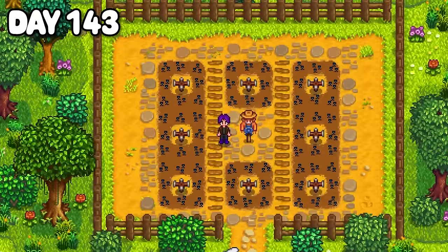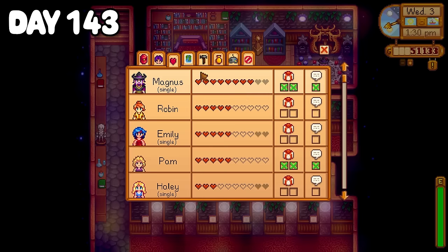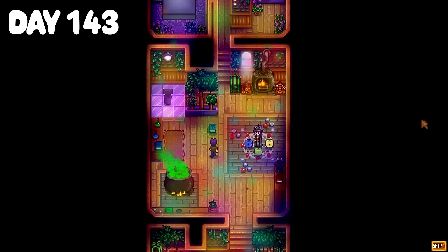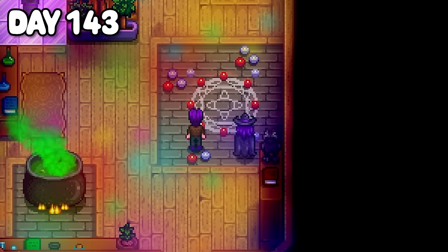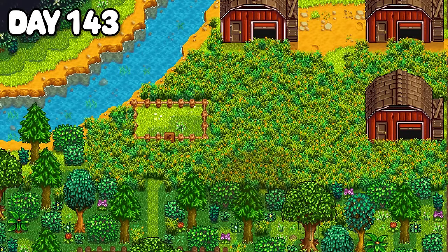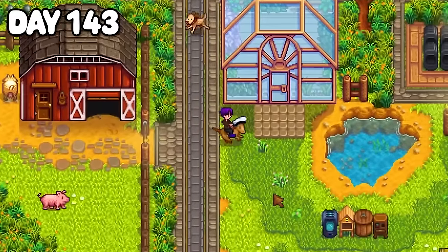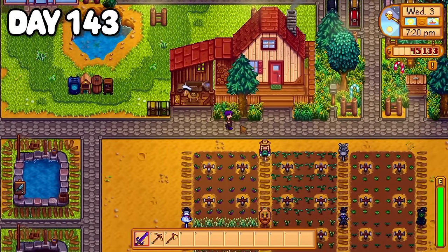Day 143 I went right back out to my star fruit to add some paths and make it look pretty. That afternoon I blessed the wizard with another void essence, which puts him at max hearts. I then found him on a summoning circle surrounded by Junimos — seeming quite flustered, he asked me to send them back to their home, and just like that they were gone. I promised to keep his little secret just between us. I raced up to Robin's just before she closed to build my fourth and final barn for my pig area, though I still need to upgrade every barn twice — oh man this is gonna take some time.